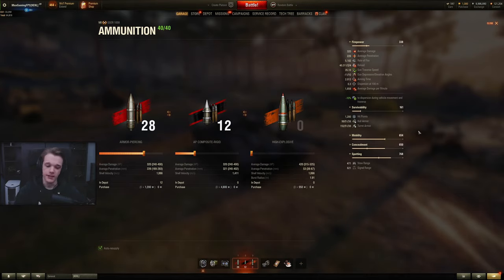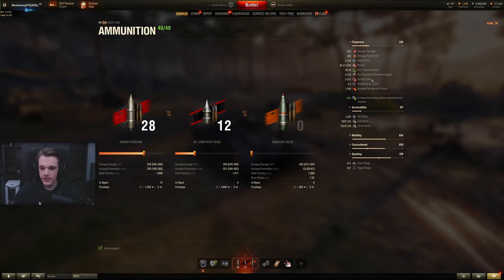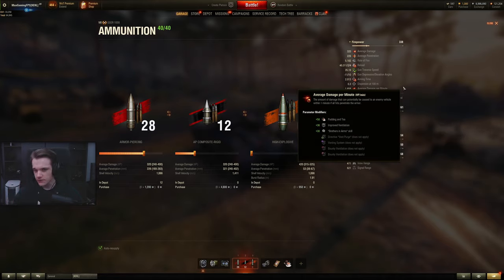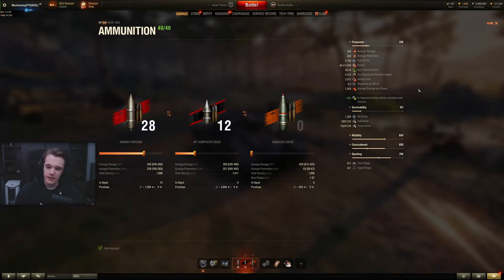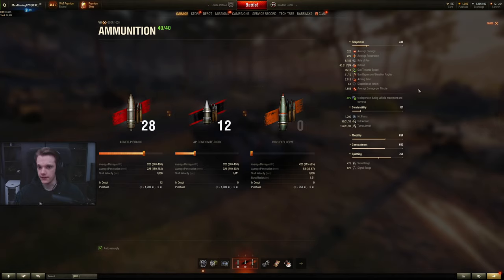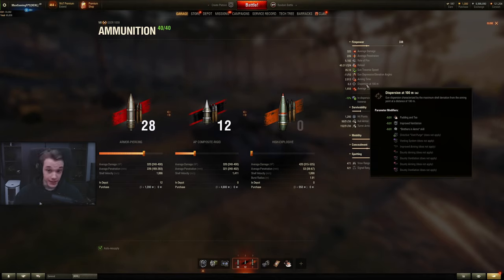The gun can be a little bit derpy — it doesn't have very good dispersion while moving the turret and stuff like that, so it is a little bit annoying to deal with. But overall it's not too bad. As much as the soft stats might make it look like it's kind of unusable, it's not the complete story when you actually get into the game. It gets 0.29 dispersion when turning the turret and on the move, which is really bad in consideration to other tanks. However, when you're in-game, it isn't unplayable — 0.3 dispersion is at least good enough for this tank.